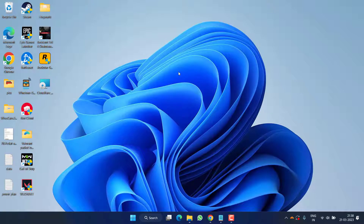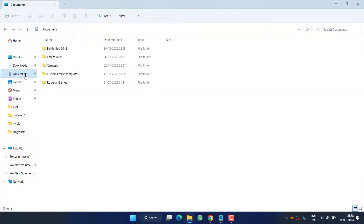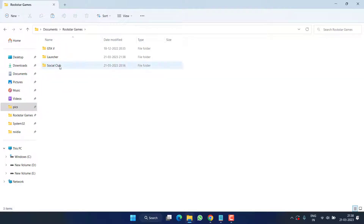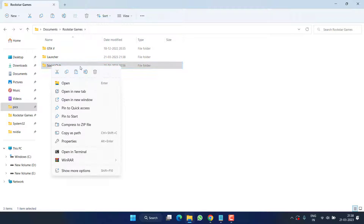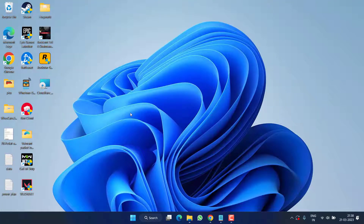If Cloudflare DNS fails to fix the issue, the next step is to clear the cache of your Rockstar game. Head over to This PC, click on Documents, and open the Rockstar Games folder. Here you will find the Social Club folder — right-click on it and choose Delete. Once deleted, restart your PC to rebuild your cache.